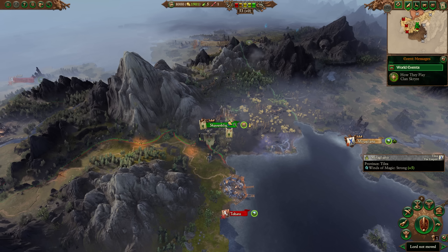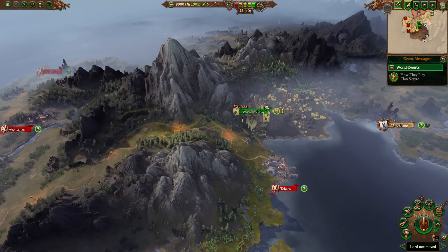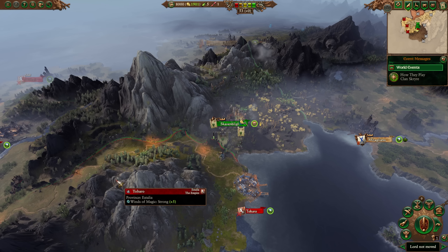Legend of Total War here, and today I'm going to do a bit of an early game guide for Clan Scryer with the express purpose of taking out Morgor on turn 2. You should be able to replicate this regardless of what difficulty you play on, whether it be easy to legendary difficulty — you should be able to follow this guide if you want to.